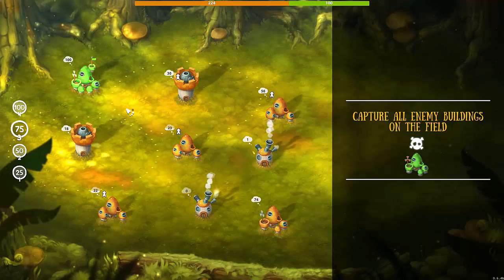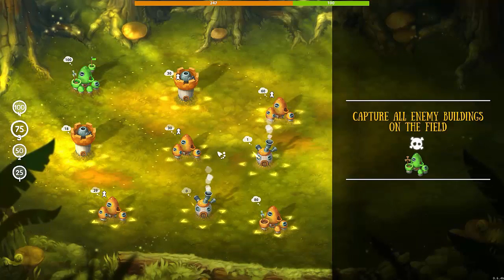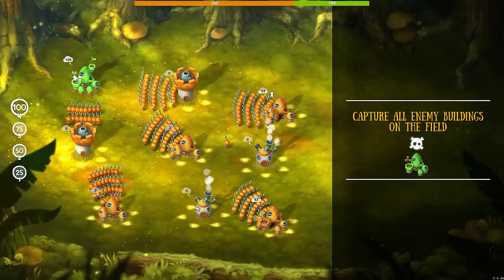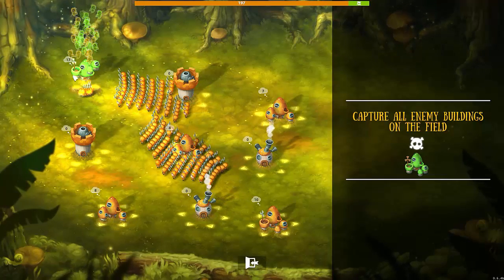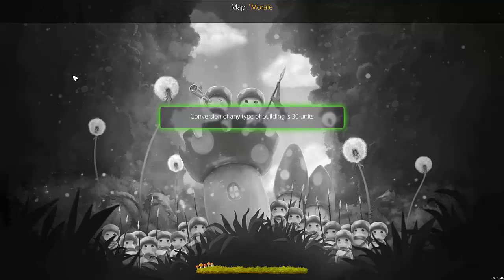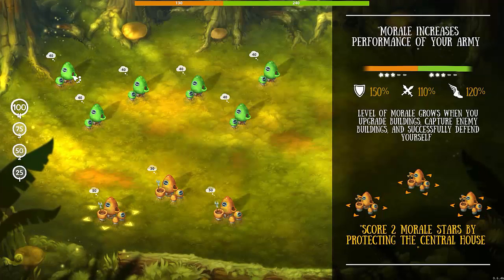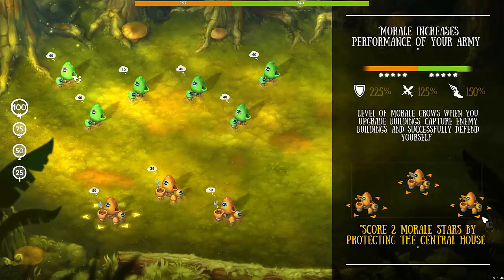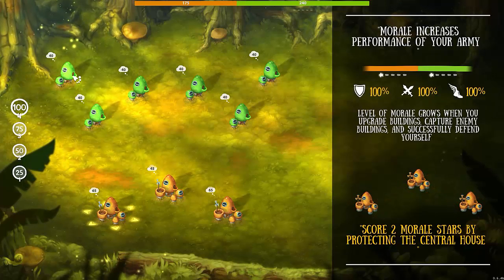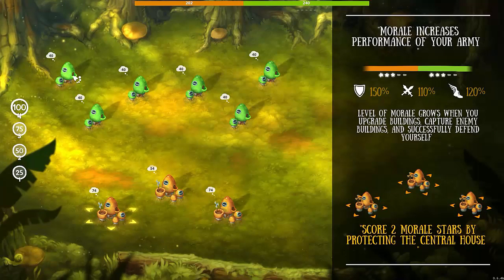Now we have to take out 100 people. I'm sending almost everybody I got into that place. There are three types of buildings: houses, towers, and forges. Conversion of any type of building costs 30 units — that's actually good information to know. Morale increases the performance of your army. Level of morale grows when you upgrade buildings, capture enemy buildings, and successfully defend yourself. Score two morale stars by protecting the central house.